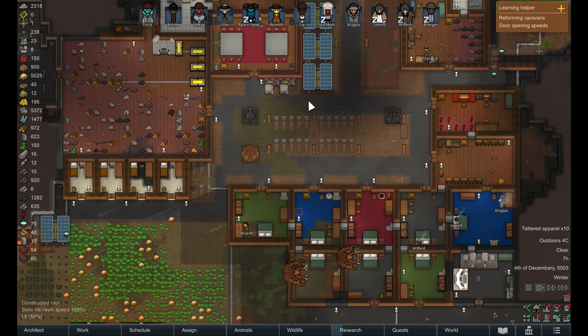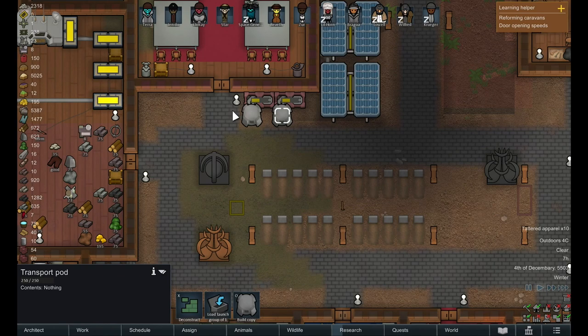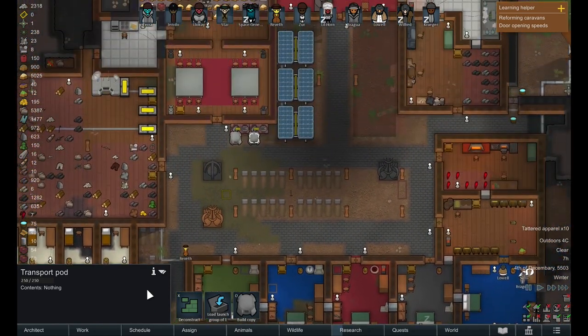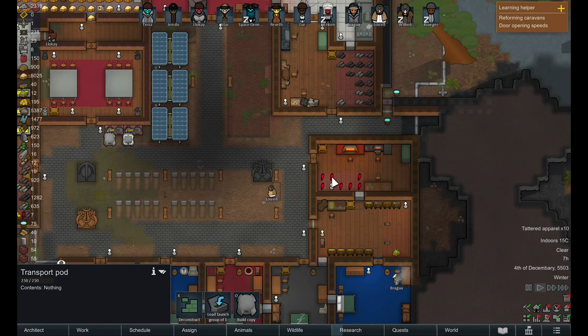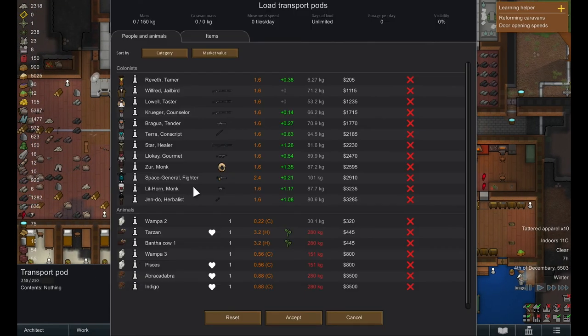Hello and welcome back to another episode of Rim Wars. You may have noticed the transport pods I've built - originally my intent was to use these to attack nearby bases. However, I think we're going to test out the synthetic crystals we made in the last episode and use them to gain some allies.